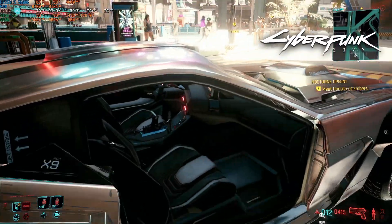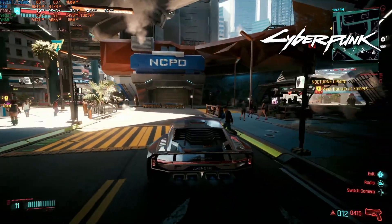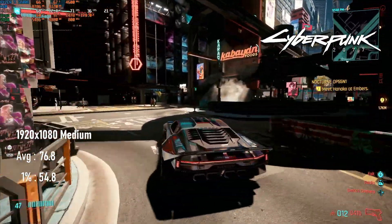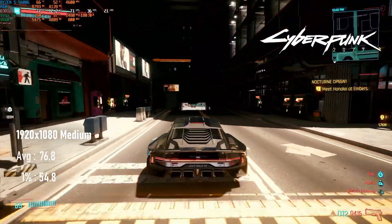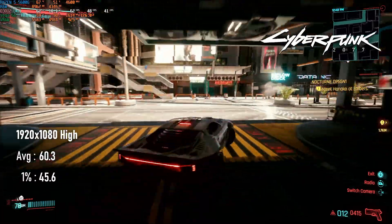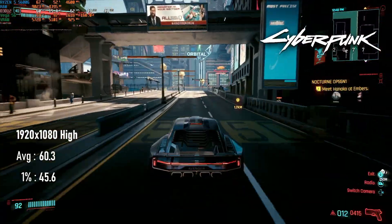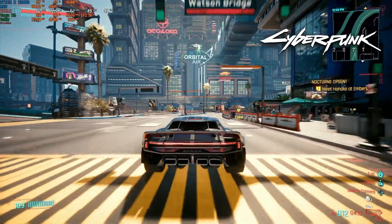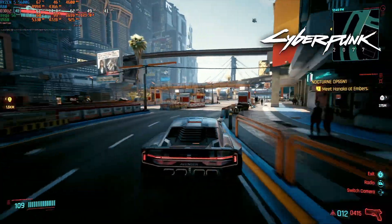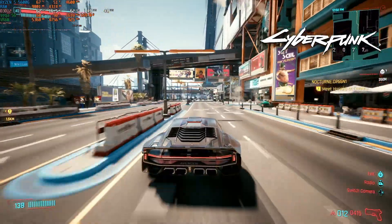In Cyberpunk, the Vega 56 once more leads the pack by a substantial margin. At 1080 medium, this means 76 FPS on average and 55 FPS 1% lows. Pushing the quality preset up to high can still maintain a 60 FPS average, with drops only as far as the 40s. A judicious application of FSR — especially FSR2 if you use the mod from Nexus Mods — could help bring that minimum up without compromising quality too much.